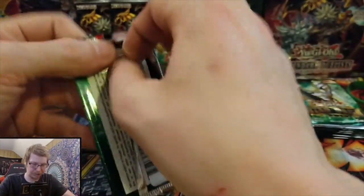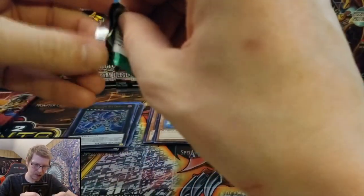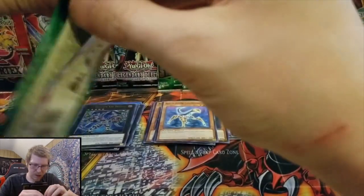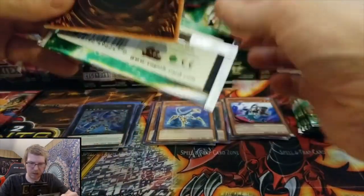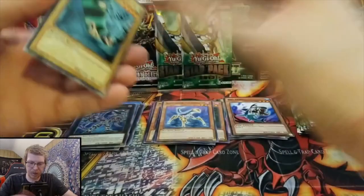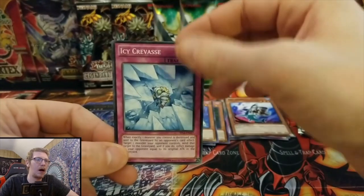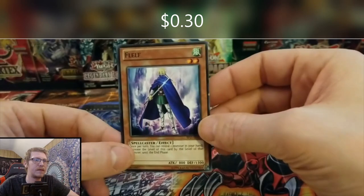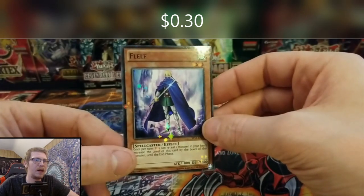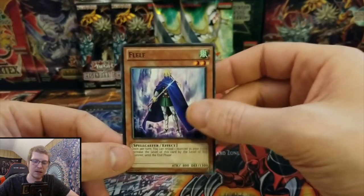Star Pack — I'm just gonna keep going until they're all gone. Faith Bird, Ice Gravace, Fluff. I think I like that star pattern a lot — I haven't seen it too much, that looks cool. You guys like that? Looks really cool.